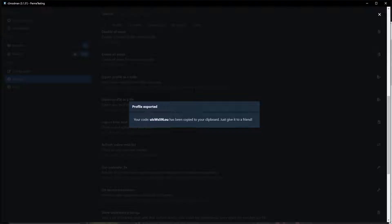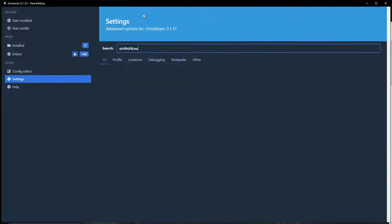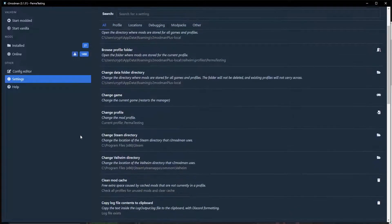What they do is allow you to share the configs, but they don't allow you to share the DLL. The main reason is they want people to download it legally or with permission from the mod author, hopefully from the mod author's page and not zipped up anywhere. So export profile as file, export profile as code. We're going to export profile as code. It gives us this code and says it's been copied to your clipboard. All you have to do is give it to your friends.